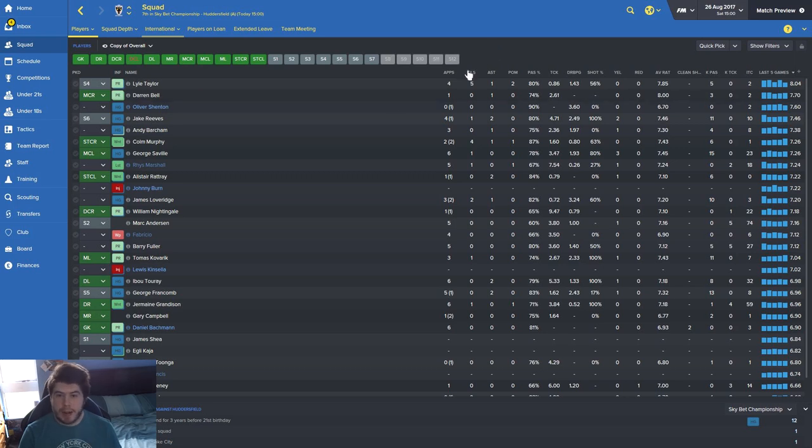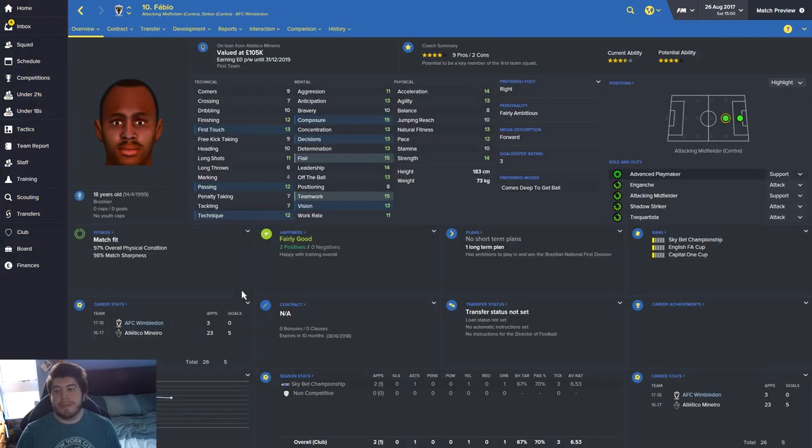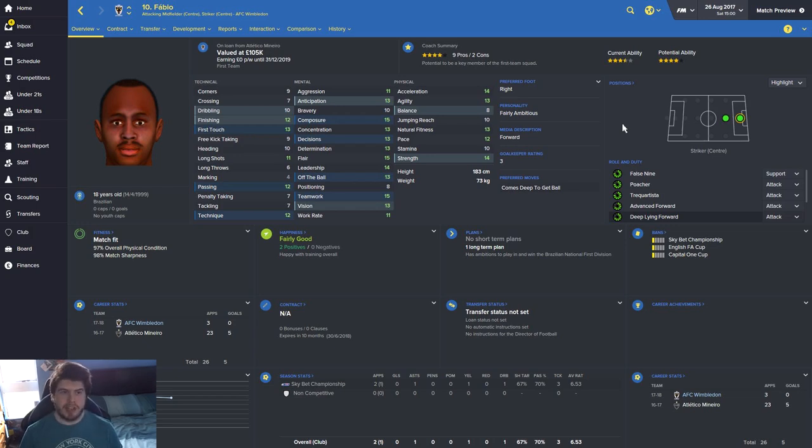The one player we have brought in on loan is Fabio. He's got really good passing, decent enough finishing, and his dribbling isn't bad either - solid stats for a deep line forward. We've got him on loan from Atletico Mineiro in Brazil. I actually wanted to get him in permanently at first but we got him on loan, which means we can scout him further. He's going to be our other deep-line forward so Loveridge doesn't have to play every single match.